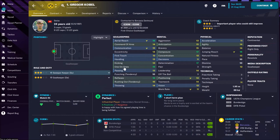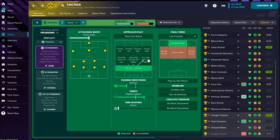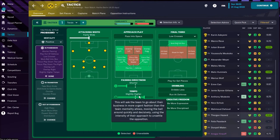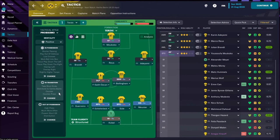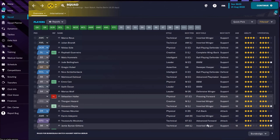In goal we have sweeper keeper Gregor Kobel, the Swiss goalkeeper, with fantastic one-on-ones and great reflexes. This is short passing football — Edin Terzic likes short passing football for sure. Most of the attacks are coming from the wings, so team instructions include: overlap right and left, shorter passing, slightly higher tempo, play out of defense, ball into box, low crosses for Moukoko. Out of possession: counter-press, counter, and standard or hard defense line.